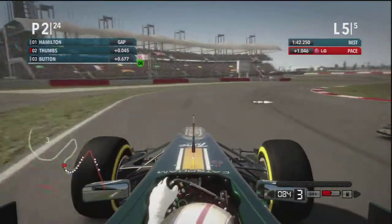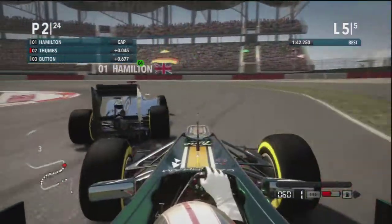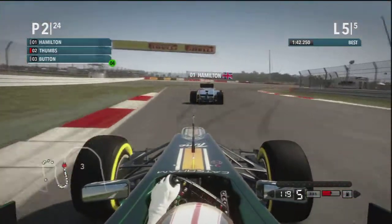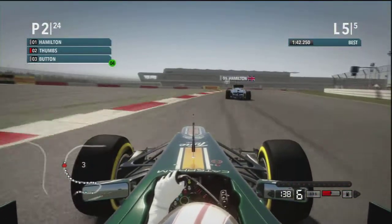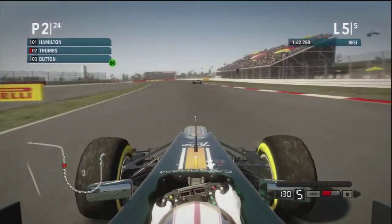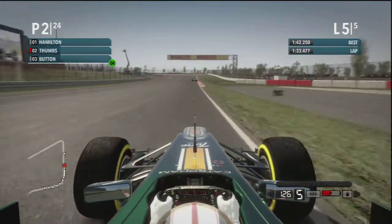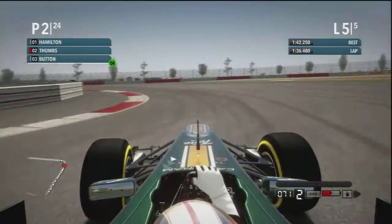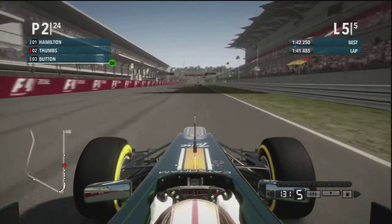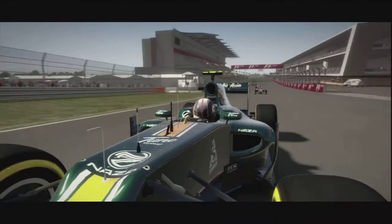I'm not going to be able to out-brake him from there, so I've lost the lead again. I try to cut back but I'm on the outside for the next corner and back out of that one. I hit the apex better but I've gone wide on the grass — that's going to cost me. Button is right there, but Hamilton has the win secured. I've got a bit of wheel spin but I'm okay — it's going to be P2. Very nice, P2.